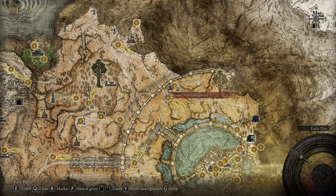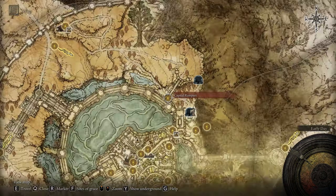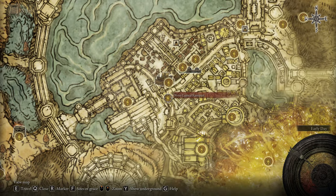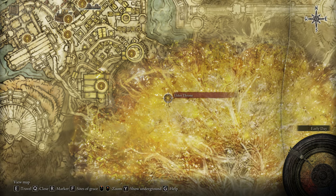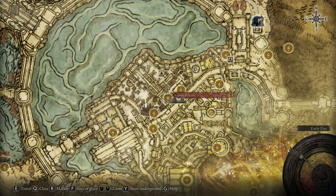Go to the Altus Highway Junction, then go around to the capital. Reach the Outer Wall Battleground, defeat a knight before entering the Capital Rampart, then make your way to the Avenue Balcony. Keep going until you reach the West Capital Rampart. From there, reach the Erdtree Sanctuary and defeat Godfrey — that's a must. Then go to the Queen's Bedchamber for a big fight at the Elden Throne against Morgott.